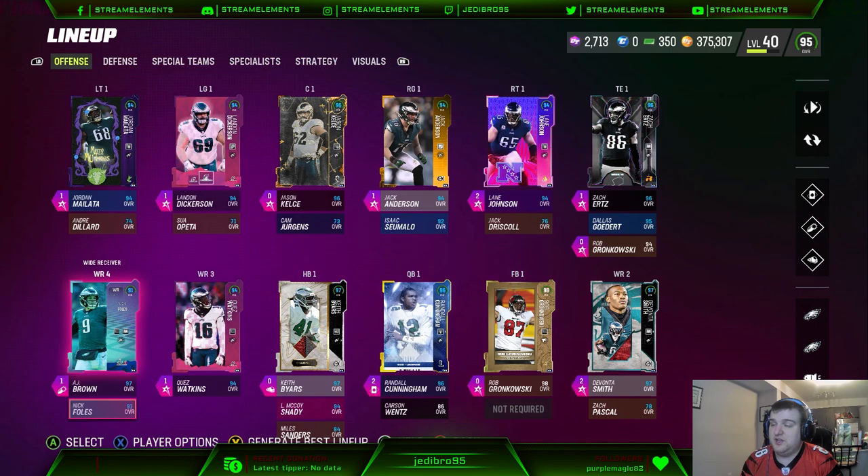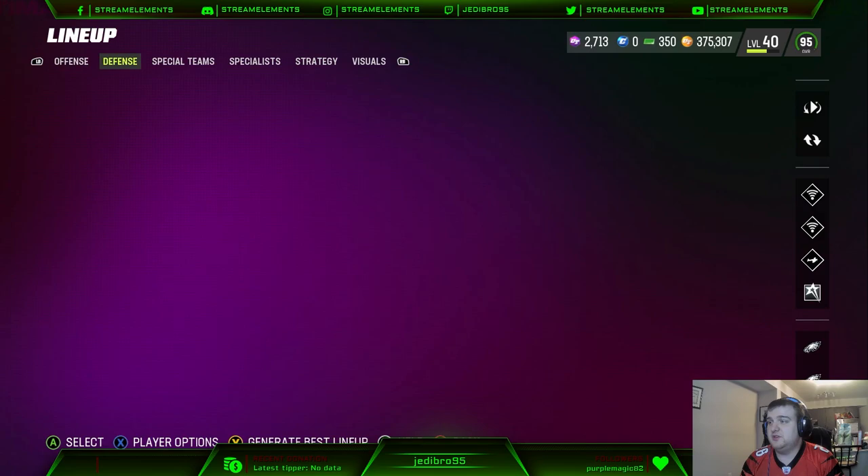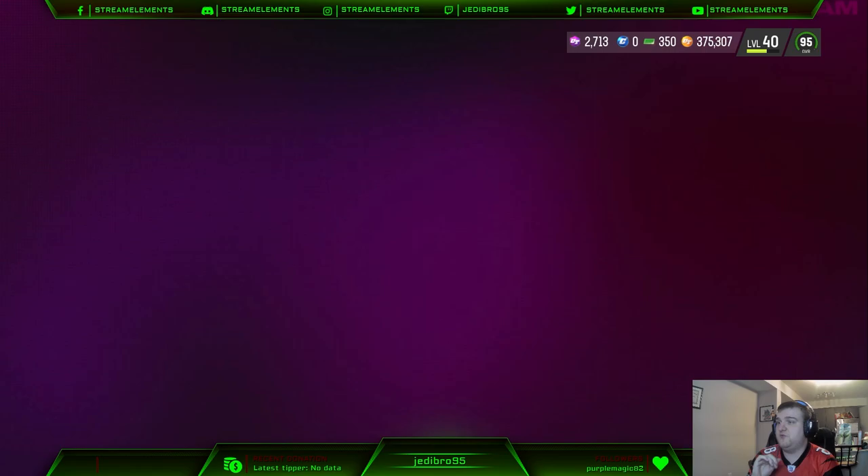And obviously with AP being everything, you can't really afford to have situations like that. We also did grab Dallas Goddard just for the second tight end spot, because Dallas Goddard is really probably a really good tight end. Now, defensively, a couple of new cards.